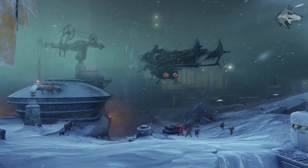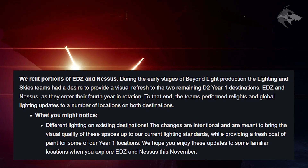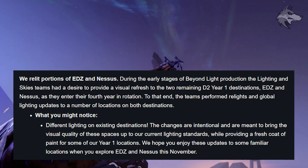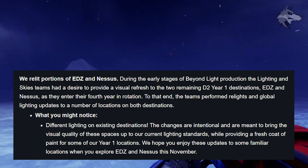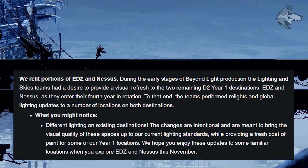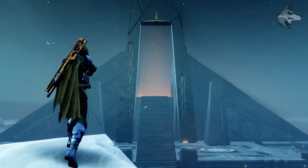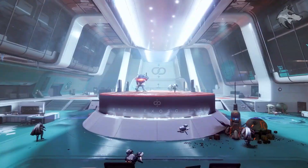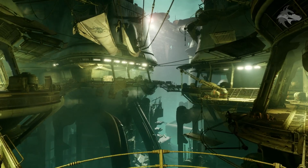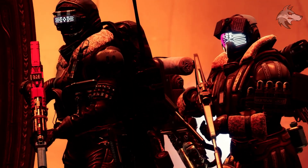Finally, they have relit portions of the EDZ and Nessus. During the early stages of Beyond Light production, the Lighting and Skies teams wanted to provide a visual refresh to the two remaining Destiny 2 Year 1 destinations. Different lighting on existing destinations is going to be a thing — the changes are intentional, and are meant to bring the visual quality of these spaces up to current lighting standards while providing a fresh coat of paint. So EDZ and Nessus are going to get some lighting updates and should look a little bit crisper and fresher as of November 10th.